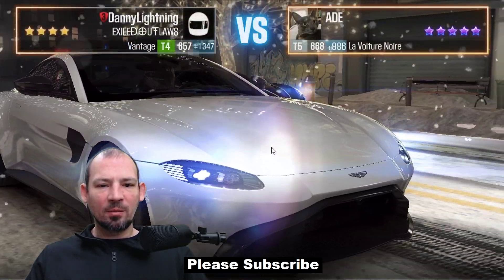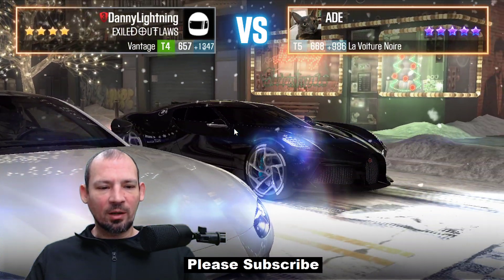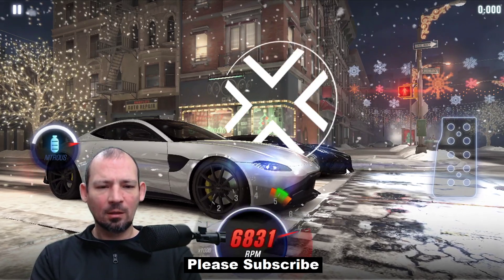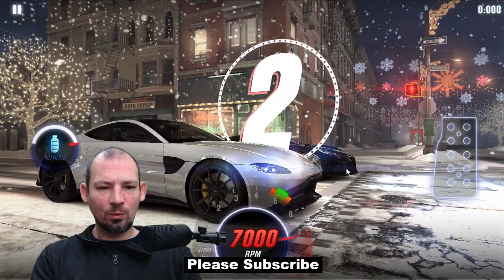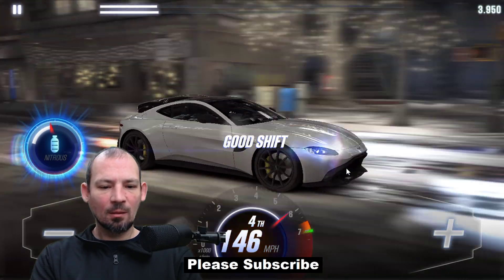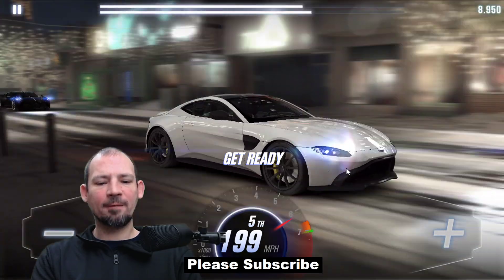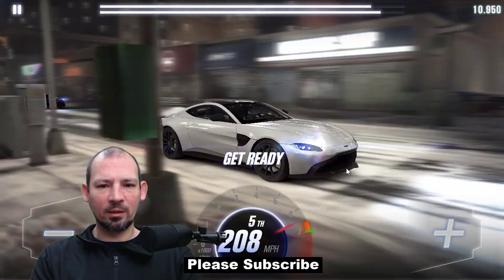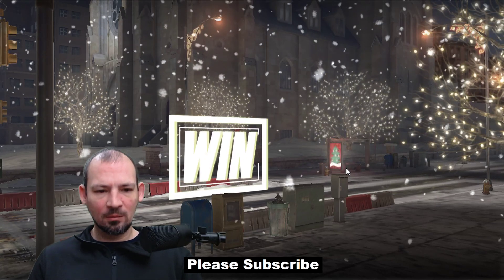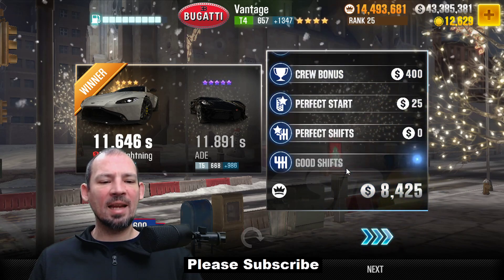I gotta go up against this Bugatti — that's a really awesome car, I wish I had that actually. That's a very cool car. 3, 2, 1 — go. That was a good one right there, almost perfect. It's very hard to get a perfect run on this car. That first shift is just really, really weird, but I did it alright. Let's see what time this guy ran — he ran an 11.891.